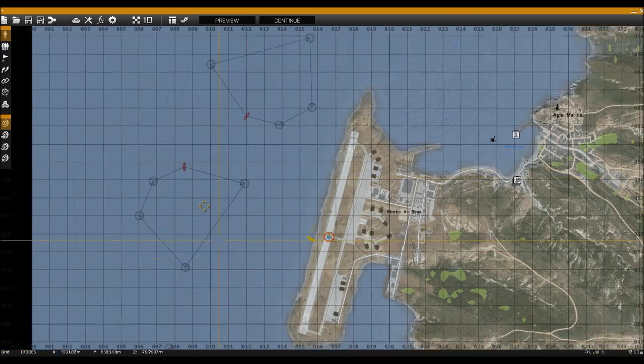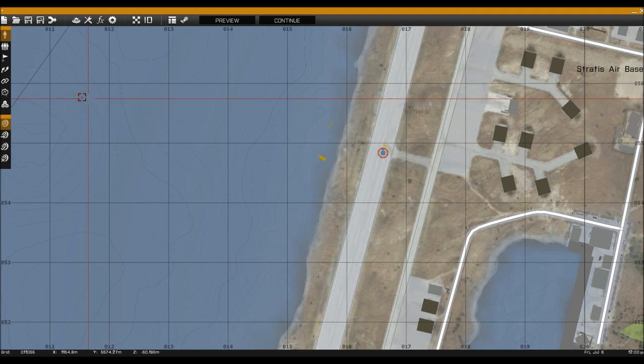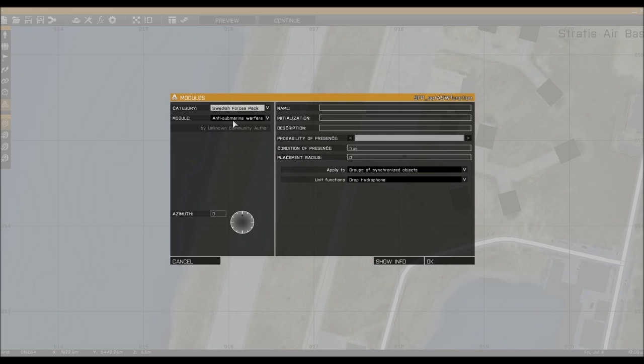So we've got three submarines, a boat, and a helicopter. Now we select these modules from over here and just double-click on the map. Unless it's pre-selected, we scroll down the list until we see 3 Forces Pack, and then we look through these modules and find the anti-submarine warfare option.